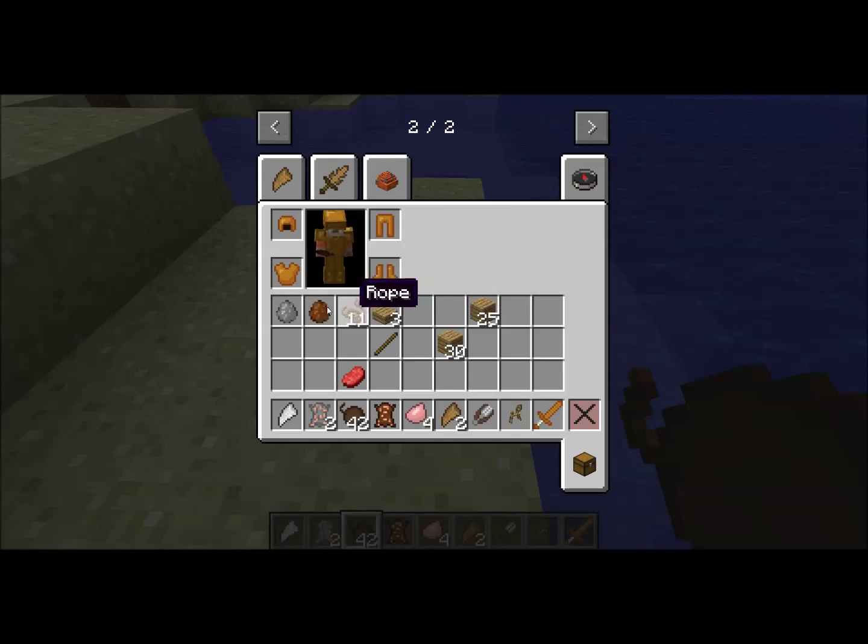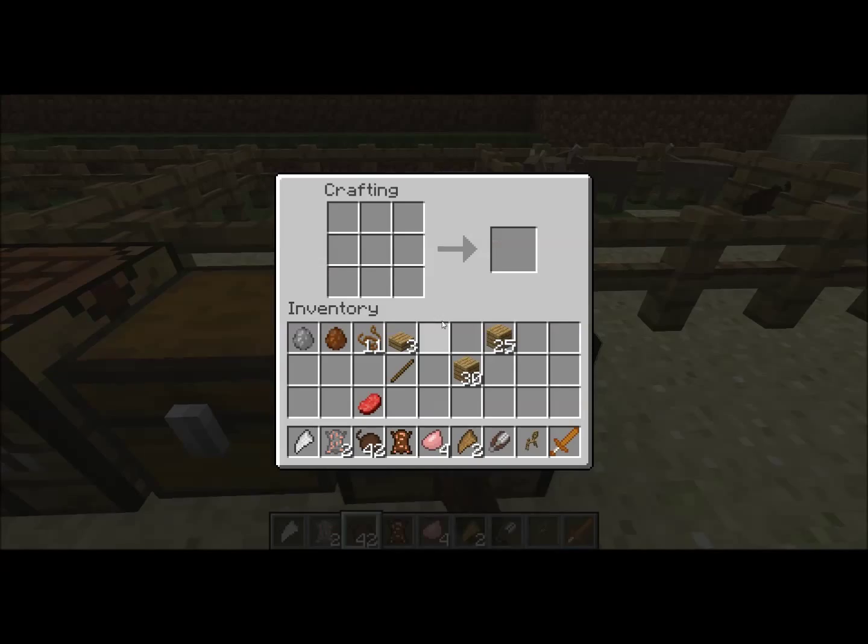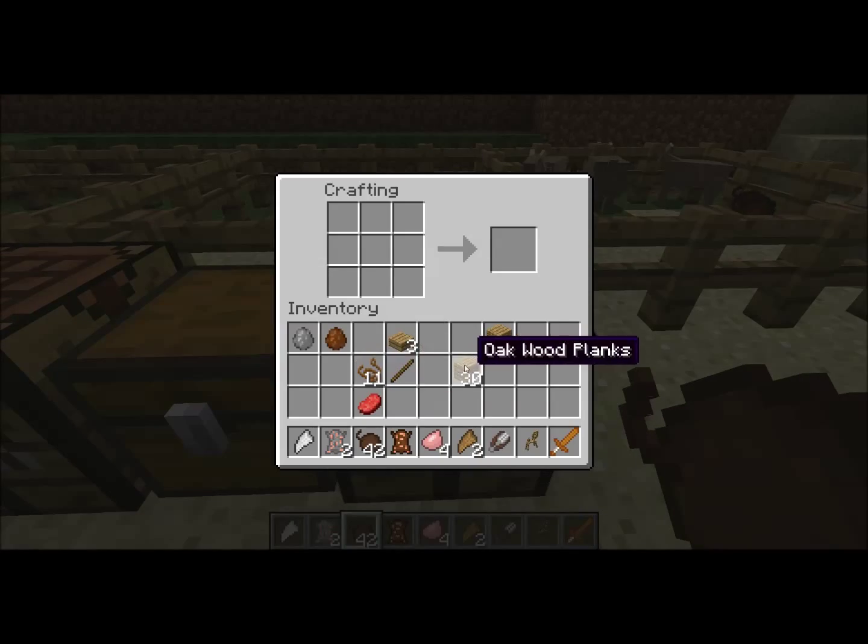We're going to need a few pieces of rope, and with the rope we can craft a new block. First of all, this is the salt bath and we're going to use it as a base. Then four ropes in the corners and a box in the middle gives us a tanning rack.